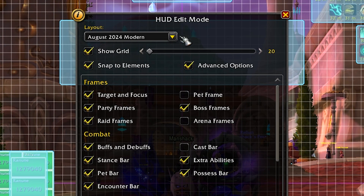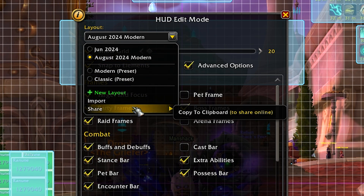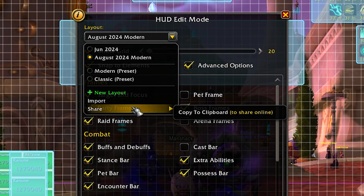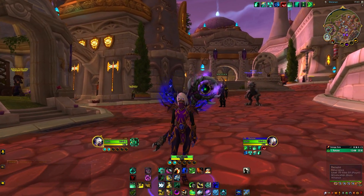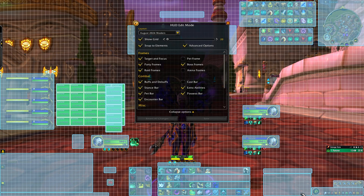In Edit Mode, there's a layout option at the top where you can save different layouts. What I'm going to do is share this via a clipboard string — a bunch of text. All you have to do is copy that text from the description of this video, go to import in your game, paste the text, give it a name, and click import. This will give you the exact setup I'm using — the exact position of every frame.